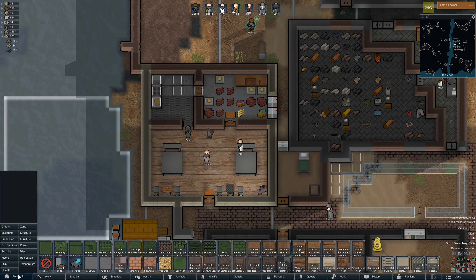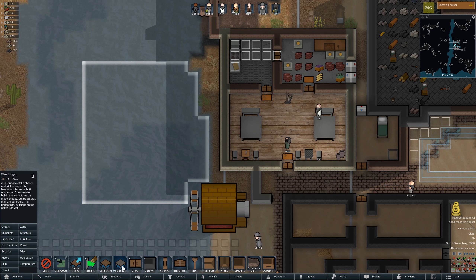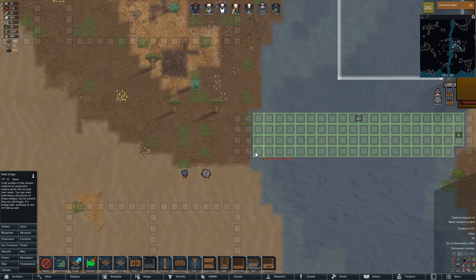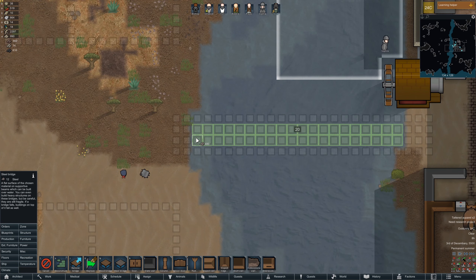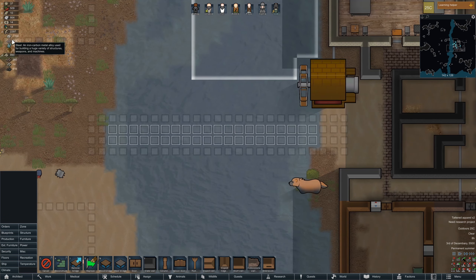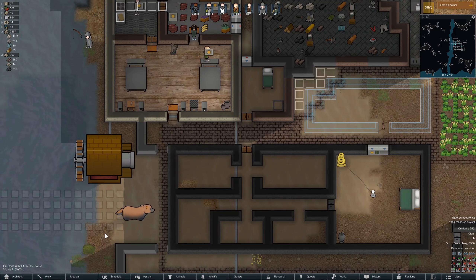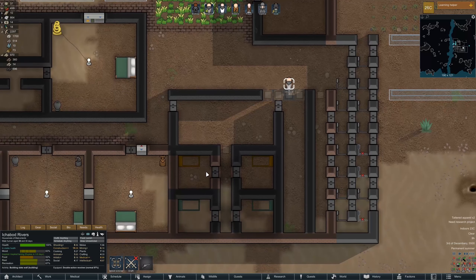Heavy bridges — they're done. I seem to remember from back in 2018 or whatever. Only 12? That's not too bad. We need a thousand... or 500. Let's wait a little. We may want to build them out of rock.